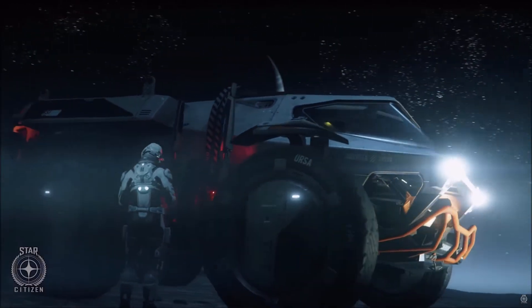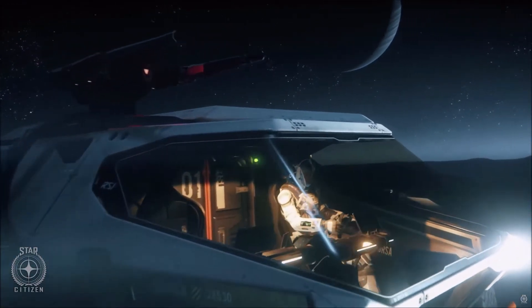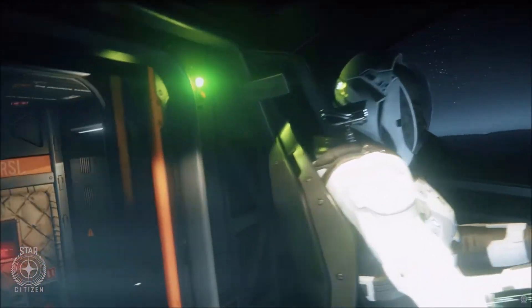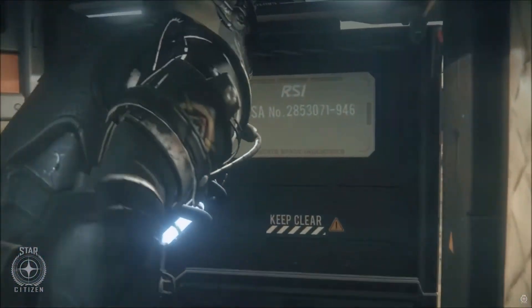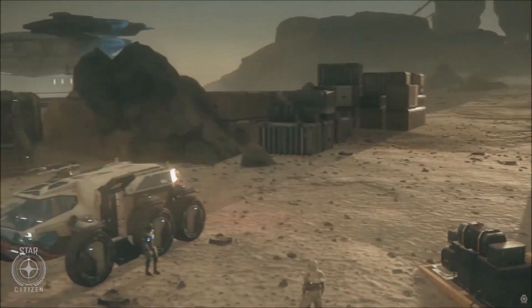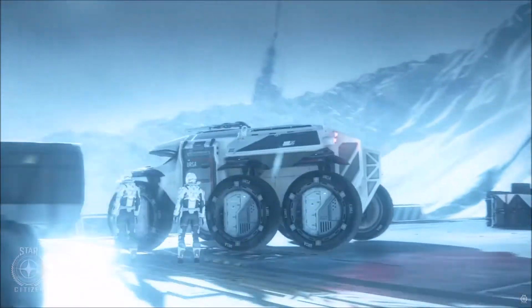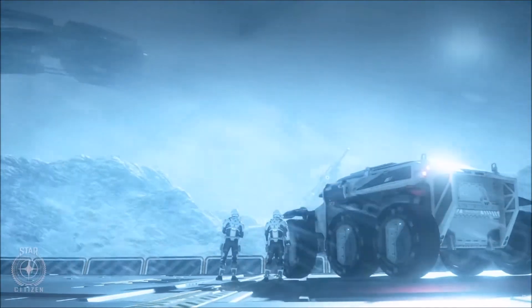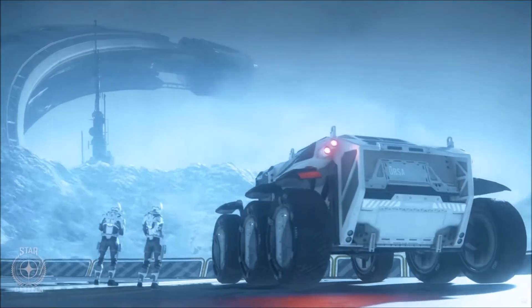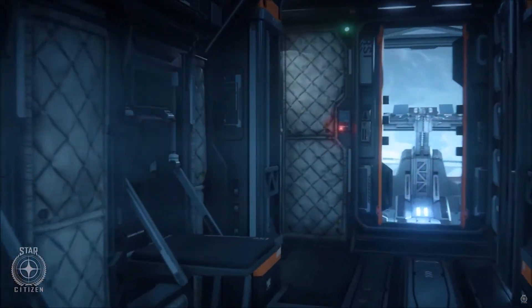The Ursa Rover is a sealed ground vehicle with a remote turret, two crew positions, and four passenger seats in the back. It looks really rugged and has room for 4 SCU of cargo. If you grab a Connie to rent today as part of the Free Fly, I'd really recommend getting one of these, loading it up in the vehicle bay, flying it around, and then exploring with it. It really does change the experience of flying to new planets.